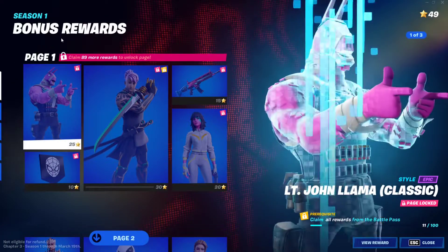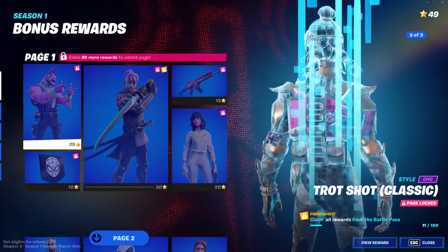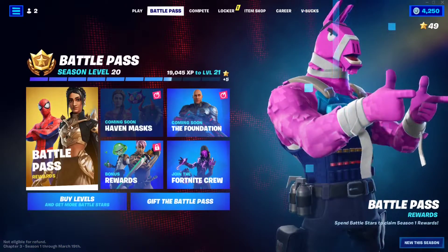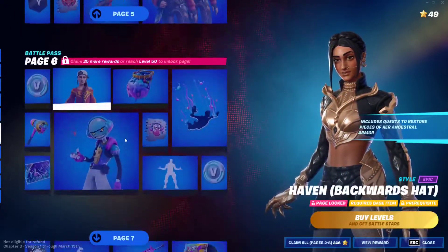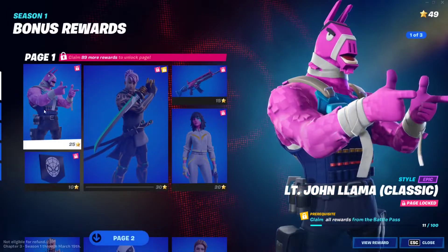To unlock it you need to clear one condition, which is very simple: unlock page one of the bonus rewards. You need to claim every single reward from the main battle pass, so make sure you buy everything from tier one all the way to tier 100, which is the Spider-Man edit style skin. Then you'll have access to the bonus rewards and page one right here.